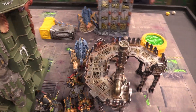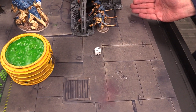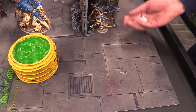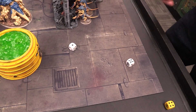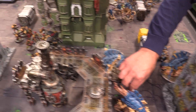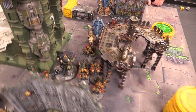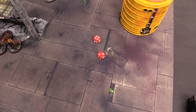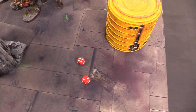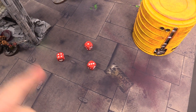Tyranids turn two command phase: the Tervigon spawns 2D6 Termagants back — rolling eight, slightly above average. The Hive Tyrant hands out reroll hits of one to the Warriors. The Tyranid Prime also gives reroll hits of one to the Warriors. So the Warriors get reroll hit rolls of one and wound rolls of one.